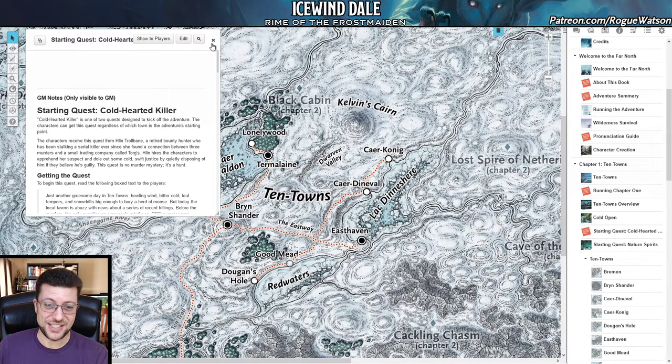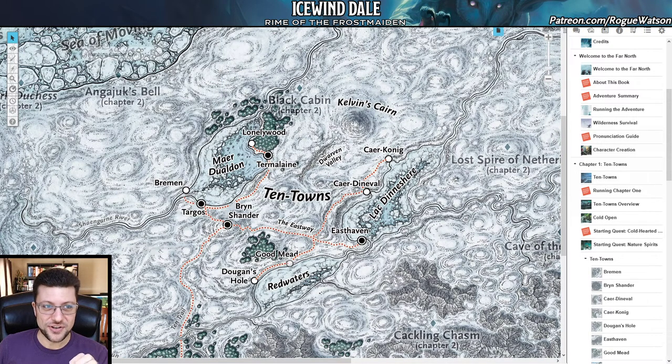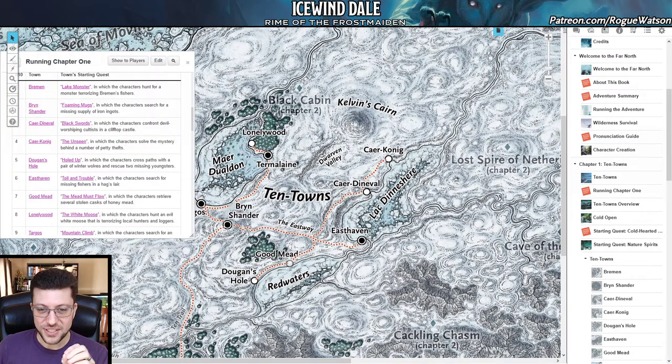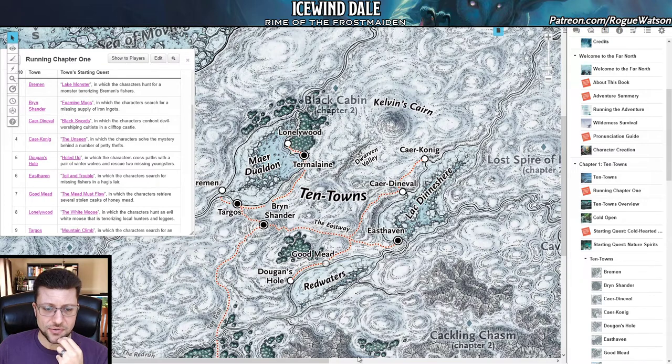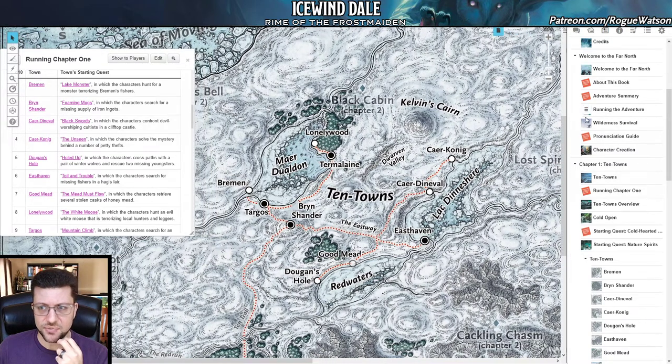The good news is every single one of these towns has its own quest, and a lot of these quests are very good — they include their own dungeons, scenarios, and everything else. We're going to go through them in a montage sequence. I'm trying not to make these videos too long, but this chapter and chapter 2 have a lot of content. These are probably going to be the longest chapters in this series. Let's cover them in alphabetical order, because that's the way the book covers them as well.